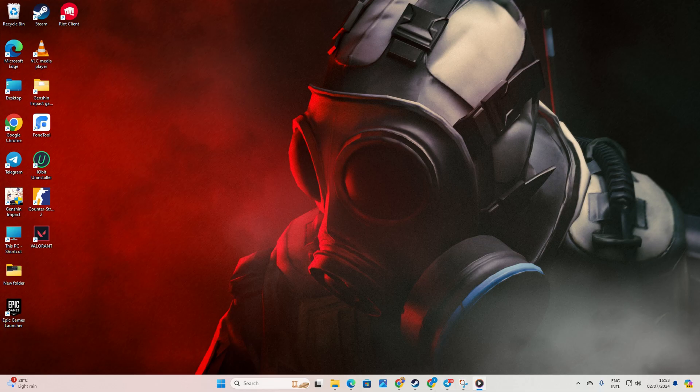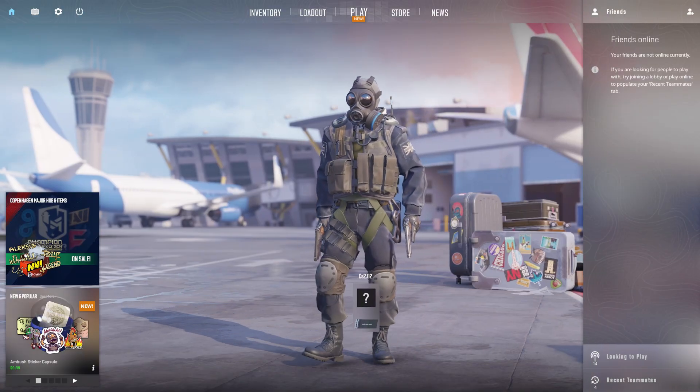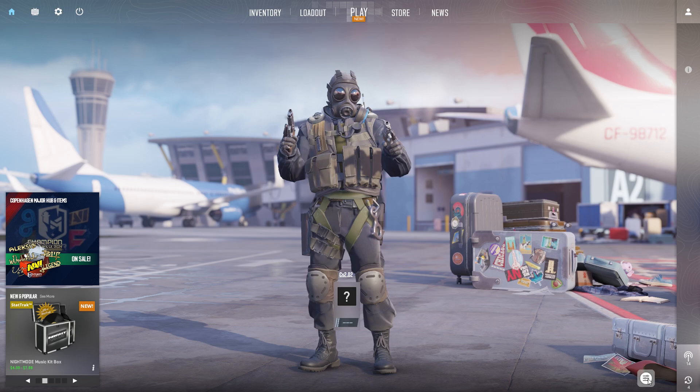First things first, fire off Counter-Strike 2. To change the character, simply click on the icon located in the lower right corner of the screen.